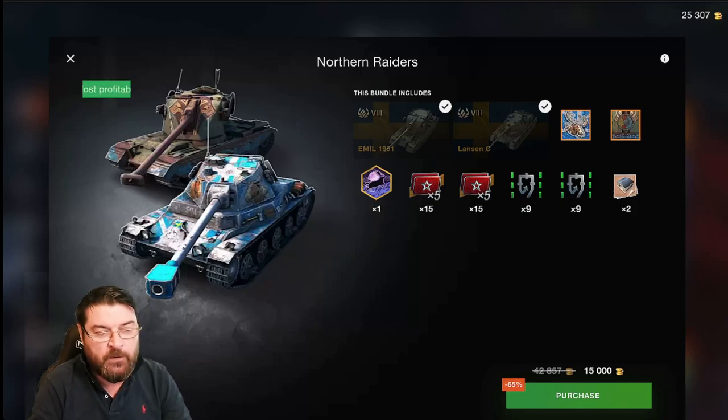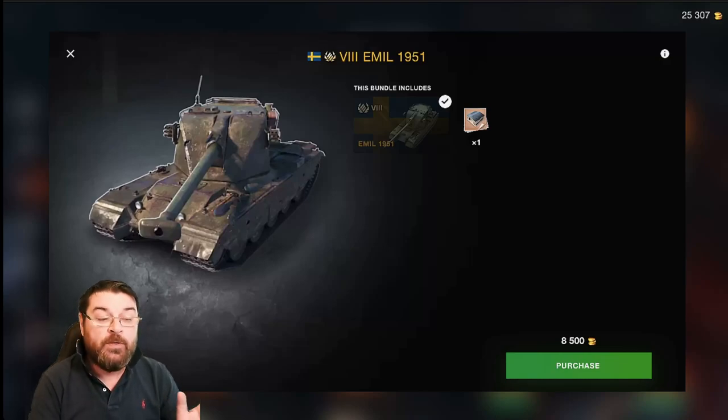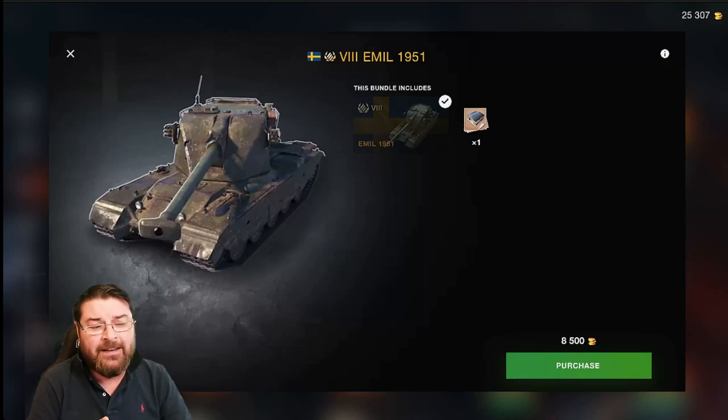If you don't have a spare 15,000 gold but you've got about 8,500 to 9,000, you can still get the Emil 1951 individually. However, this option costs a bit more per tank — effectively 8,500 — and you don't get the legendary camo, the avatar, the XP boosters, or the equipment unlocked. You just get the tank and the garage slot.